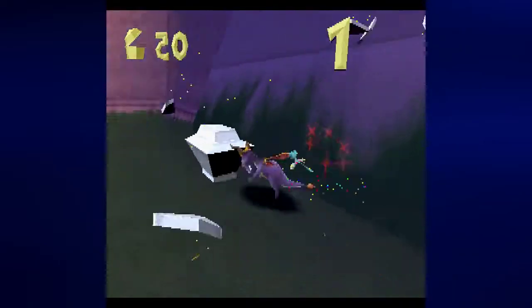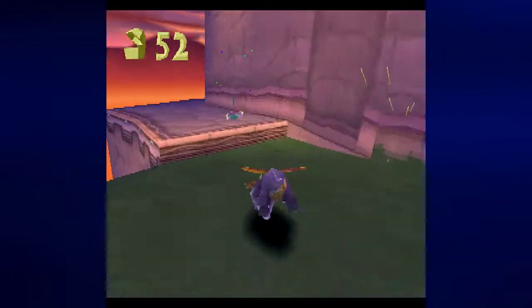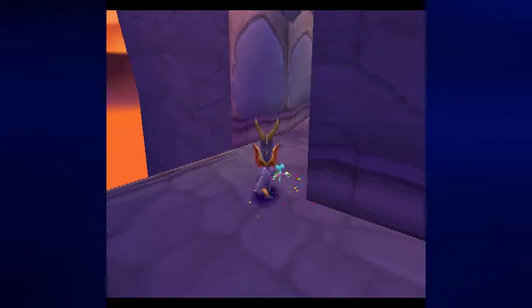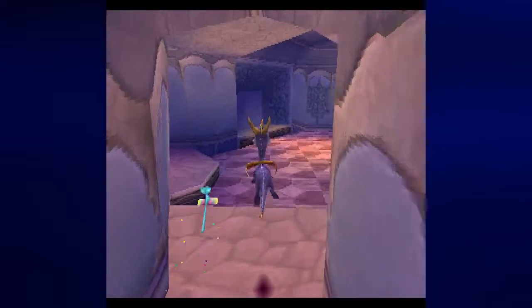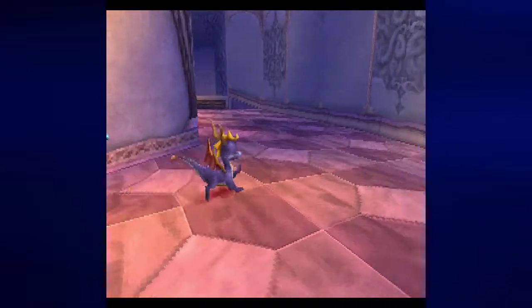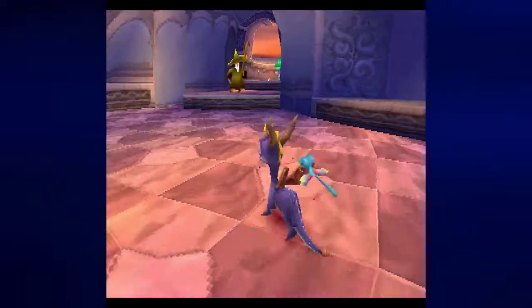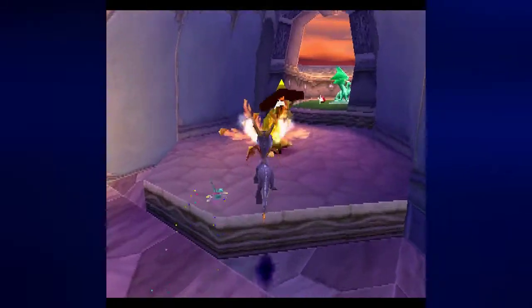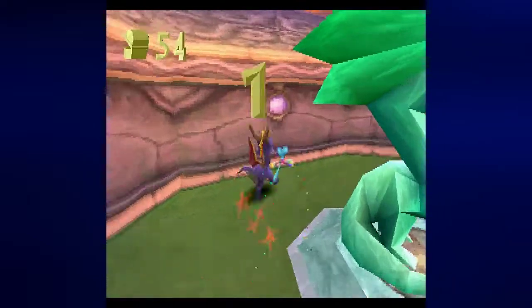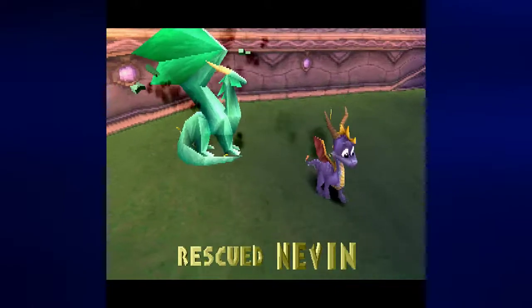End of the line for this particular part. As long as I am careful while pressing the square button I should be able to open those no problem. We need to go over in this direction, because that's where we'll face some more enemies and rescue this stage's lone dragon.